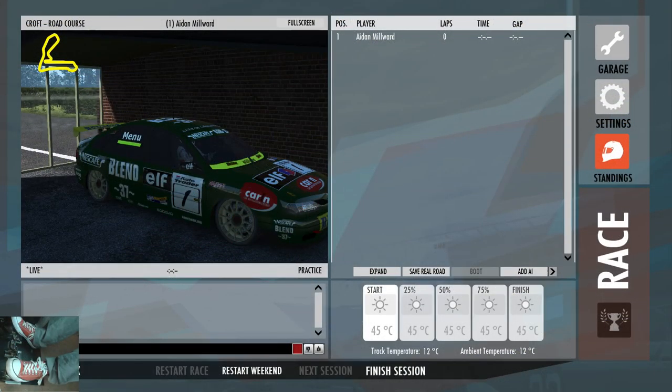Here we are at Croft in sunny Yorkshire. That little fluorescent strip underneath Alain Menuh's name was an indicator to the stewards, to people in the grandstand and to us watching at home, that that particular driver had made a pit stop in the feature race. In the feature race — the longest of the two races across the weekend — they had to make a mandatory pit stop, came in, changed at least two tyres, and a mechanic would rip that strip off so everybody knew that driver had stopped.